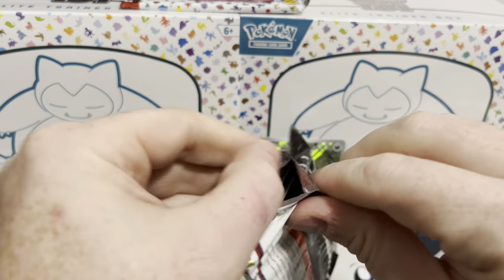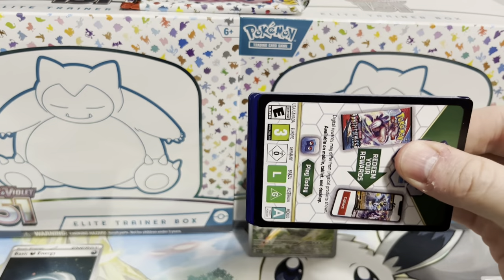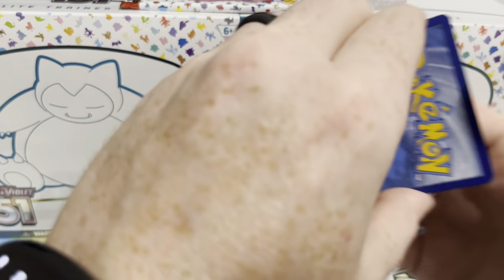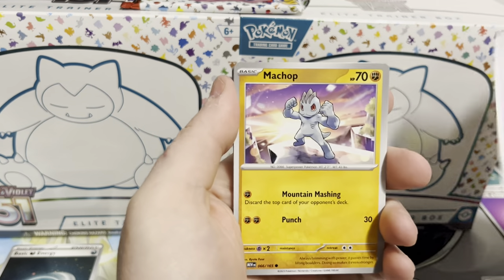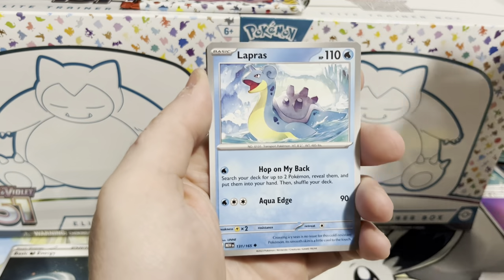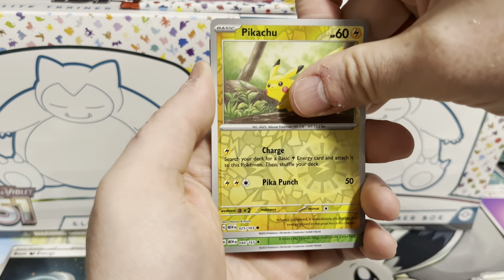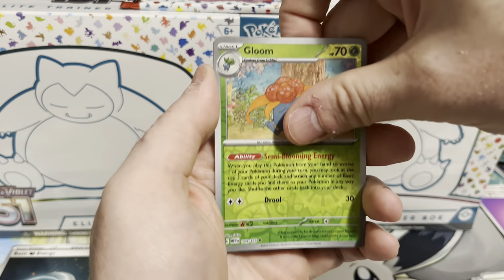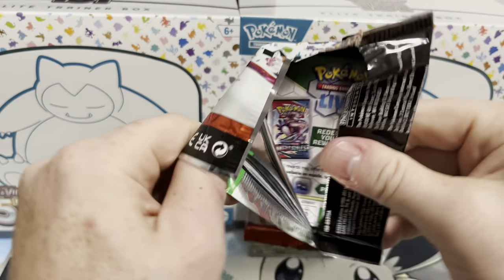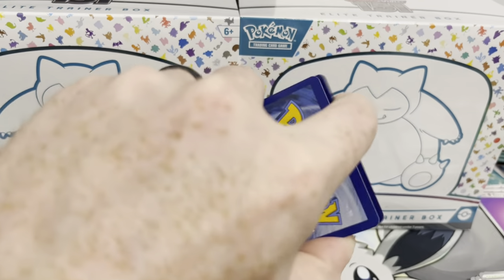Originally when this set came out, I thought all 151 Pokémon had either an SIR or an IR — I thought all 151 of them had it. But from what I gather, they do not. My original plan was to do the 151 of the SIRs, but we'll see. I'm going to take a look at one of the booklets in here. I haven't looked at the full set list. We got Pichu, Gloom, and a Nidoking. I did watch a couple of the Japanese openings but didn't open any of that myself.